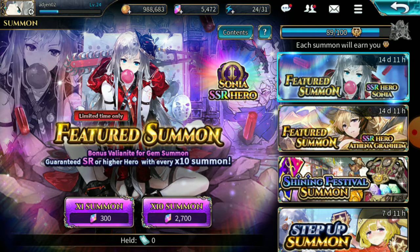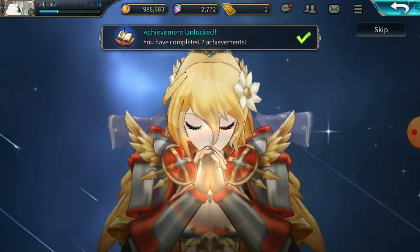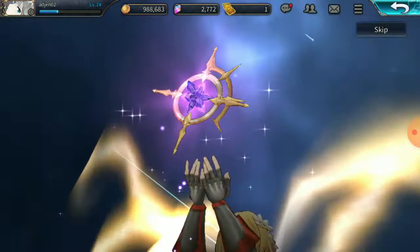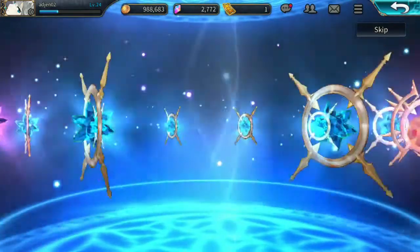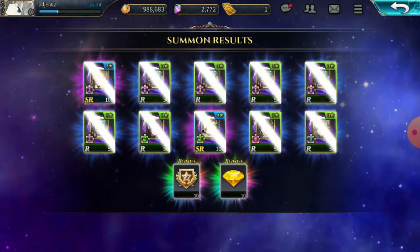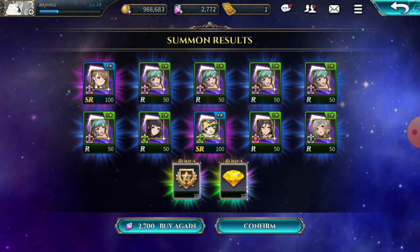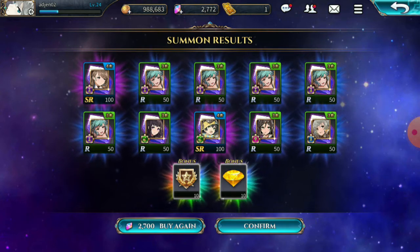I hope I can also get the times-two shards from the milestone rewards. Okay, let's go — first multi! Come on, please give me Sonya! Give me some Sonya shards, come on! No rainbow again — this is painful. So many trash pulls. The rates on this summoning banner are very bad. Okay, final multi — please give me Sonya, just give me some Sonya shards.